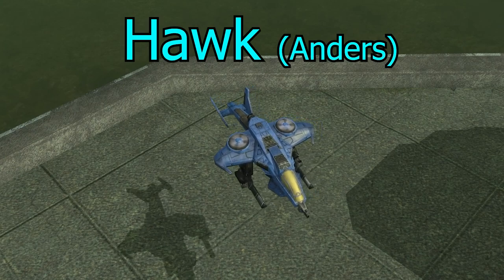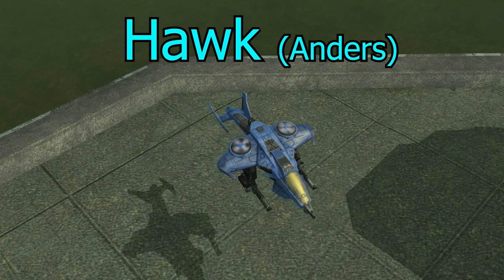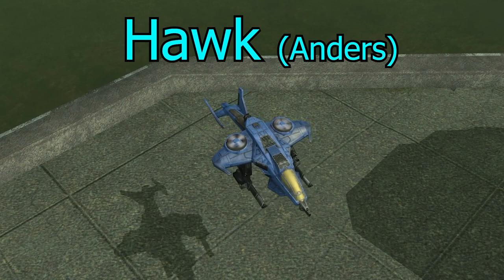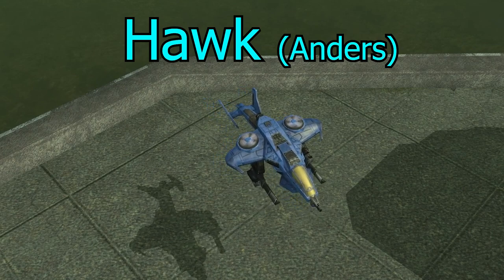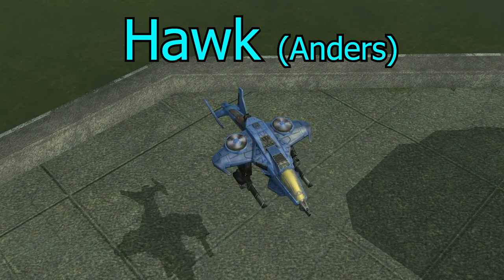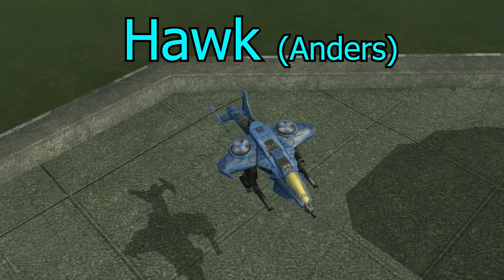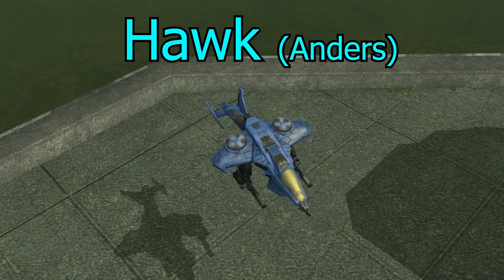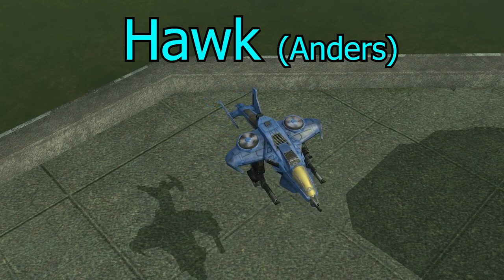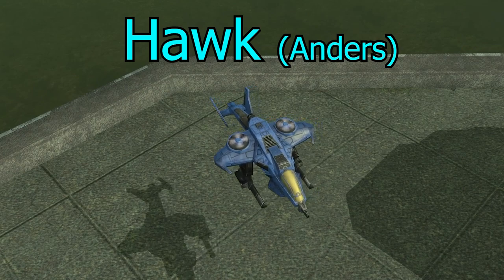The Hawk — Anders' final Hornet upgrade — I think is in a perfect spot. It's quick, does lots of damage against vehicles, costs around 1,350 resources, and requires Tech 4. I wouldn't adjust it at all.